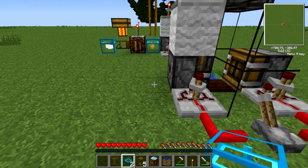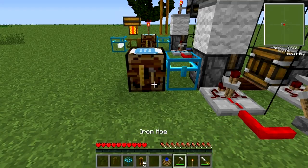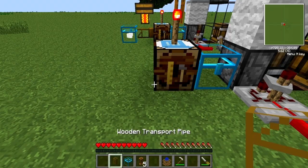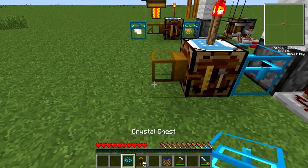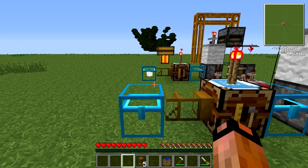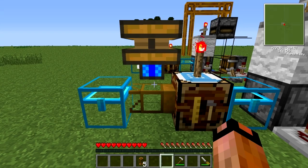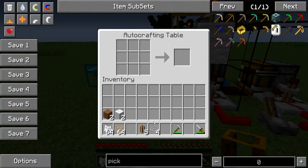The next step is to place your chest, then your autocrafting table. On top of your autocrafting table, place your redstone torch, next place your wooden transport pipe, and then your other chest. On top of your wooden transport pipe, place your redstone engine. Once your redstone engine is placed, open up your autocrafting table and select your string in this configuration to form a wool block in the middle.